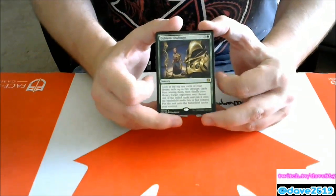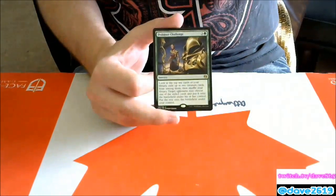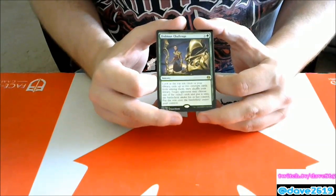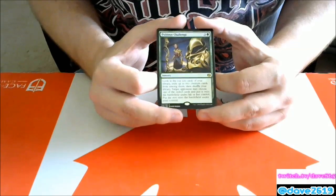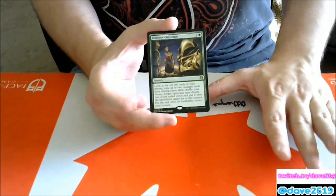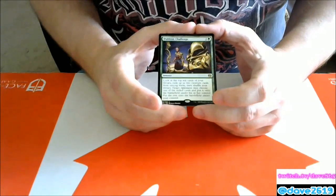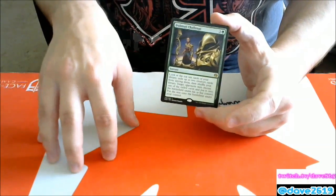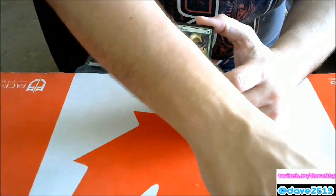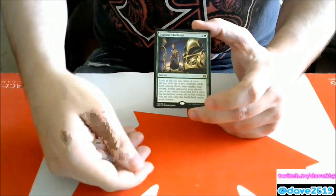Dubious Challenge — three generic and a green sorcery. Look at the top 10 cards of your library, exile up to two creature cards, shuffle, then target opponent may choose one of the exiled cards to put onto the battlefield under their control, and the rest go onto the battlefield under your control. Unless the two creatures are identical, your opponent just takes the better one. What I'd enjoy doing is getting two of the mythic demons that give -2/-2, so everything gets -4/-4 — but in general this just gives your opponent a better choice, so I don't think it'll see play.